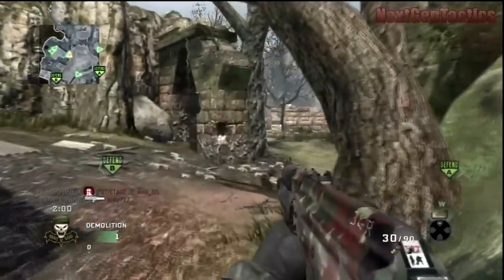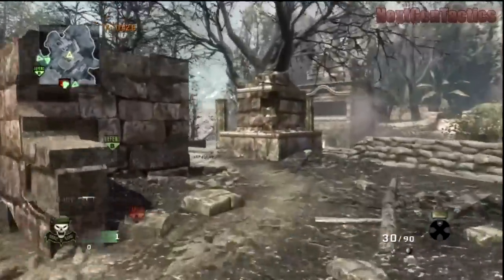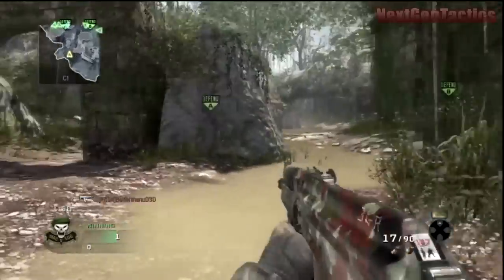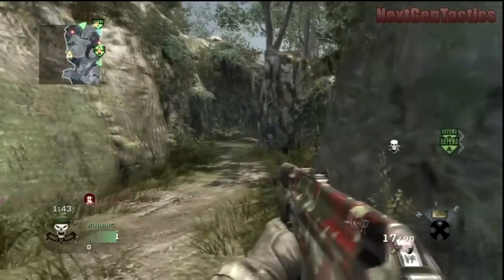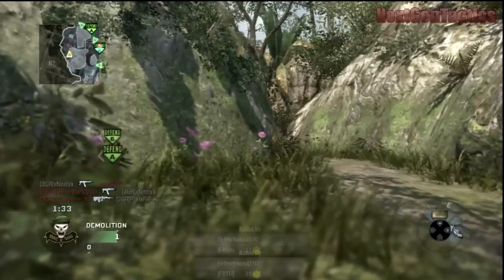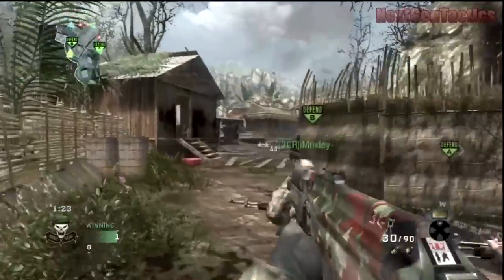I also like to run with the Commando and the G11 and slap suppressors on those. I don't really like to use the rifle lasers anymore — I just like to put the suppressors on and deal with the iron sights. Lately I've had the revelation to basically slap Marathon on, Lightweight on, and Sleight of Hand Pro, and I am just phenomenally fast. Maybe some of you think I'm a douchebag for running that class, but it's working and I'm getting kills very fast moving up the map.